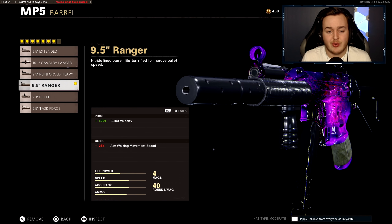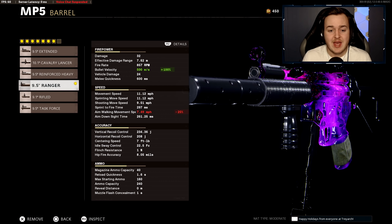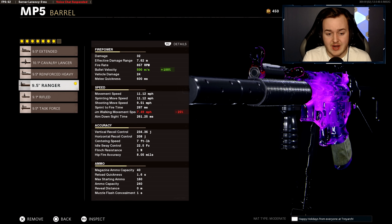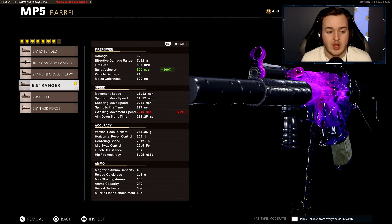The next attachment is the 9.5 Ranger Barrel, which helps with 100% more bullet velocity. The base bullet velocity for this weapon is 250 meters per second — with the Ranger Barrel it bumps up to 500 meters per second. The bullets will be traveling way faster to hit targets, and they'll reach longer distances as well, which is very good.